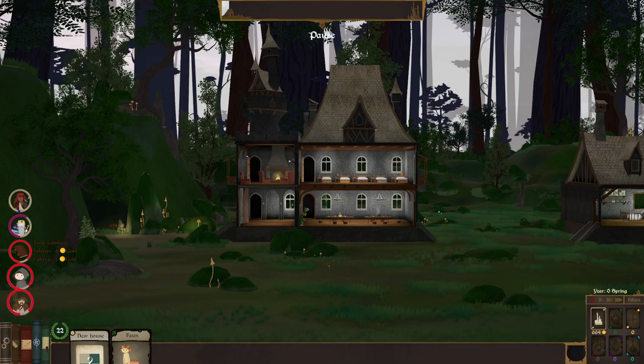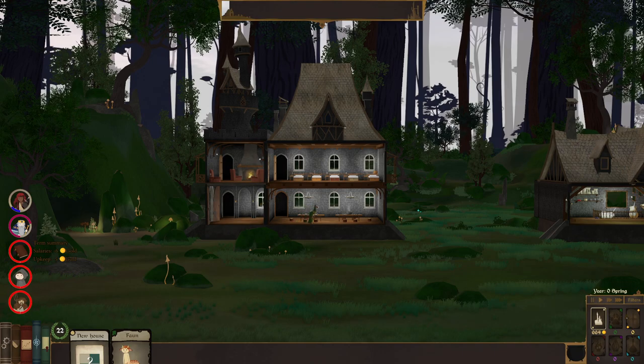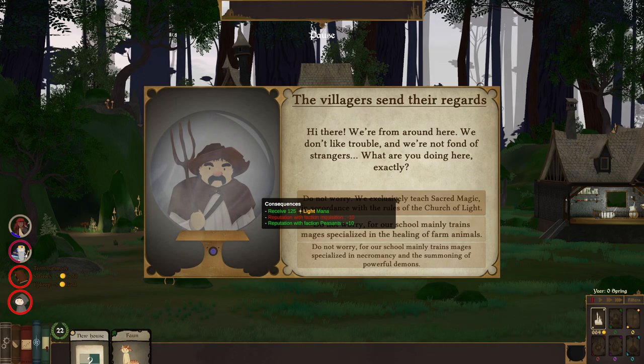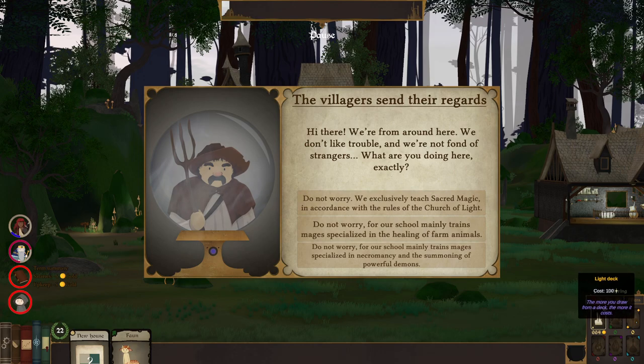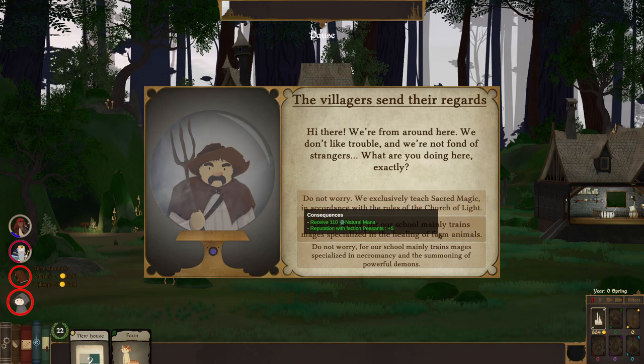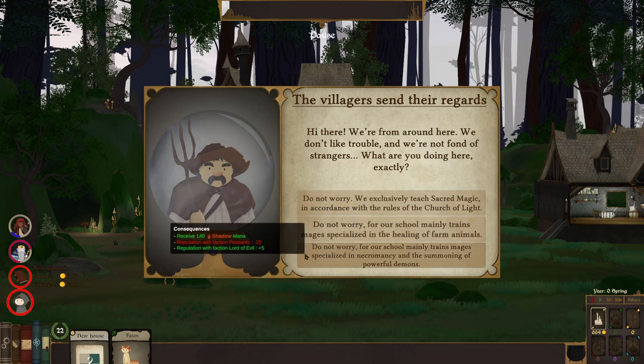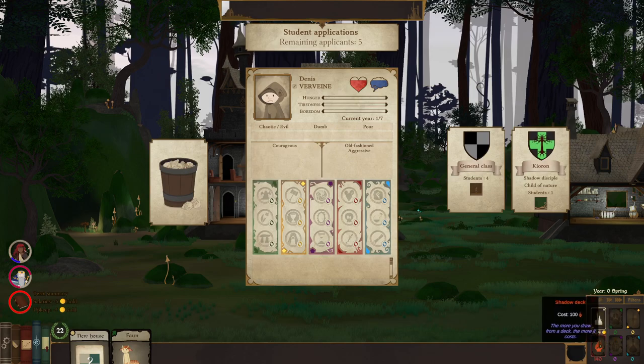We can unpause now and the students will come rolling in. We've got some cash — $664. It costs $100 to draw an extra card we can use to pull out new rooms. An event fires from the villages: they don't like trouble and aren't fond of strangers. We are here teaching the rule of the Church of Light, which gives us some light mana, which allows us to buy a light deck — we use mana to buy these decks. Or we can tell them we mainly train mages specializing in necromancy and the summoning of powerful demons. I want that one. So we gain some mana — it costs 100 mana to draw out of the shadow deck.